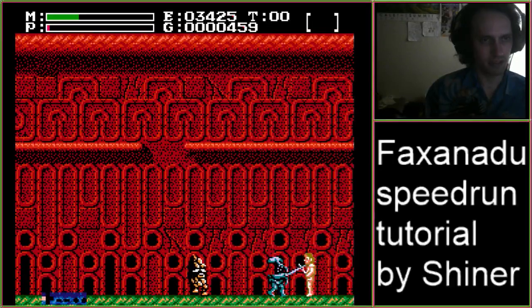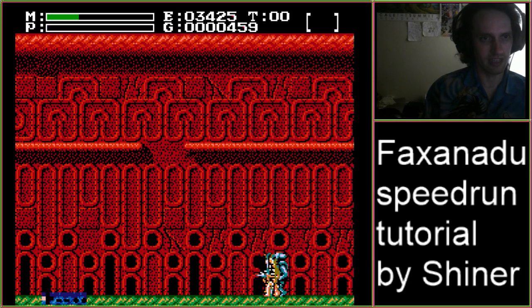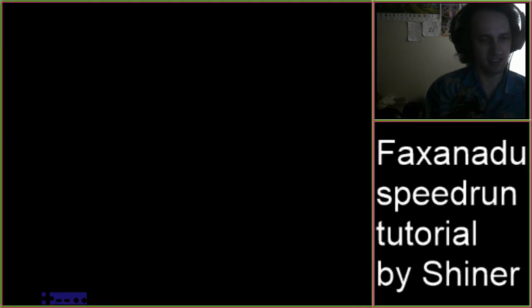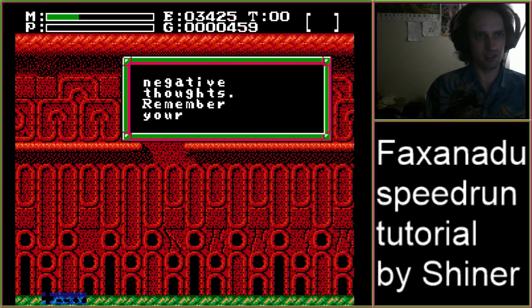After you get the black onyx, you just want to get down here and ask the skeleton to finish you off, and then you'll respawn in victim. And that should do it for part three of the tutorial.